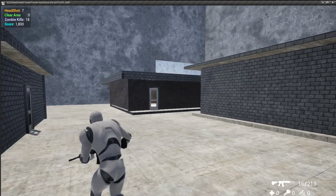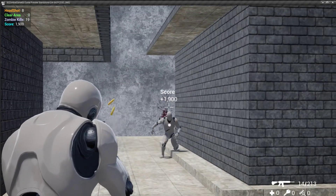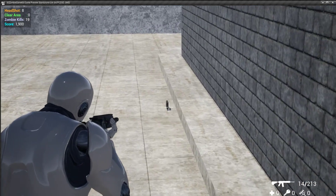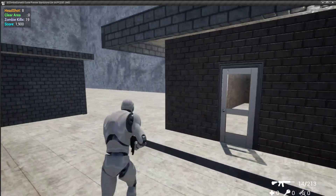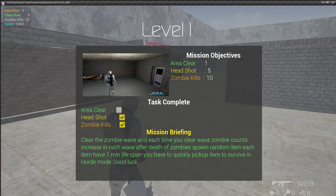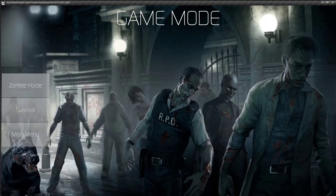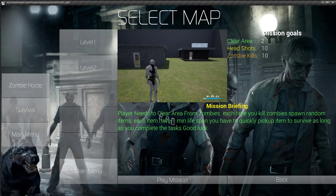I think I cleared most of them. To complete the mission we have to clean the entire area. I think this is the last zombie. I killed 19 zombies and now number 20 — I completed 20 kills. Now I need to find one more. Now I've completed the 20 zombie kills.